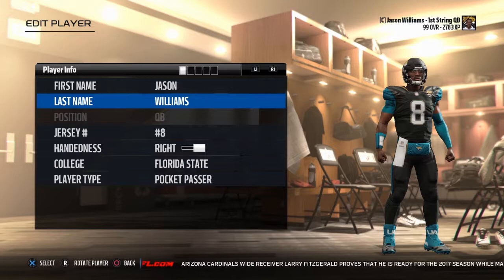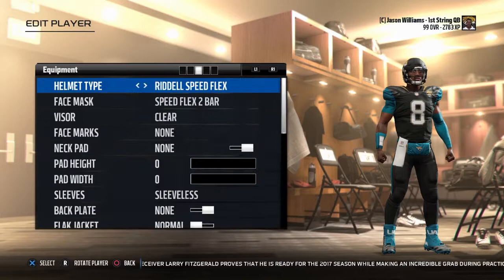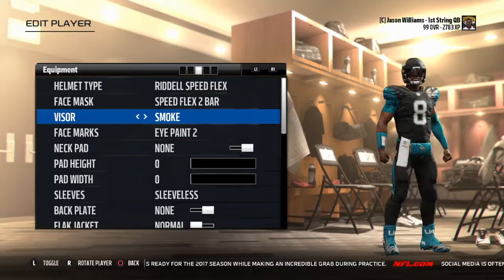He's number 8 on the Jaguars from Florida State. I don't know why they have him as a pocket passer — he's 6'3", 215 pounds and 20 years old. He has the Speedflex 2 bar. I changed it to eye paint just so y'all can see something, and changed my visor to smoke because it looked better.